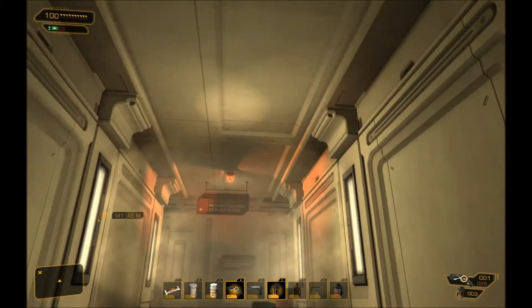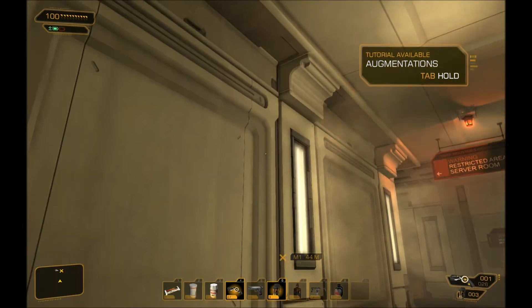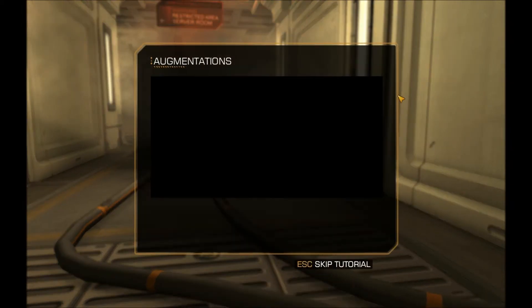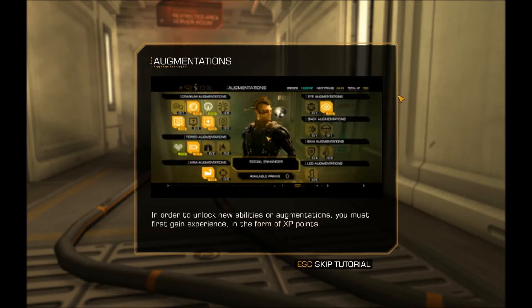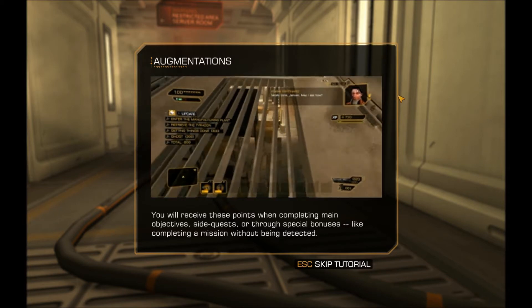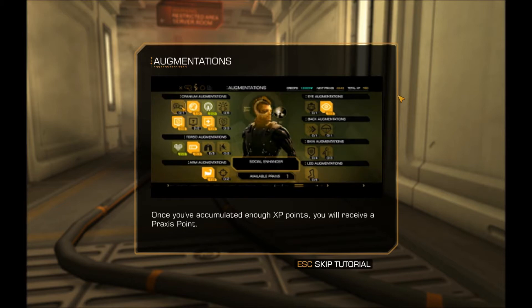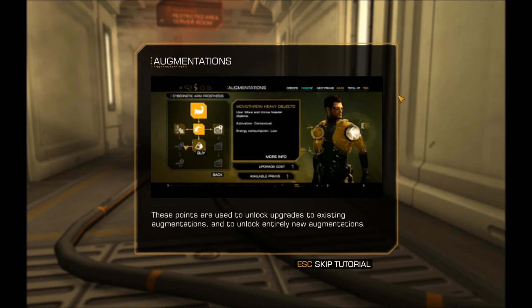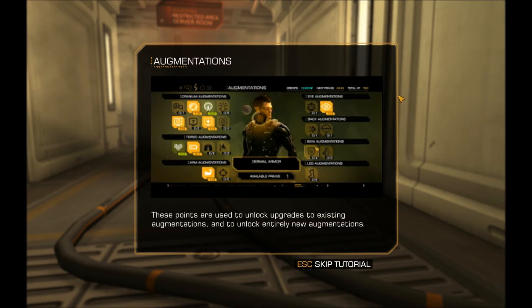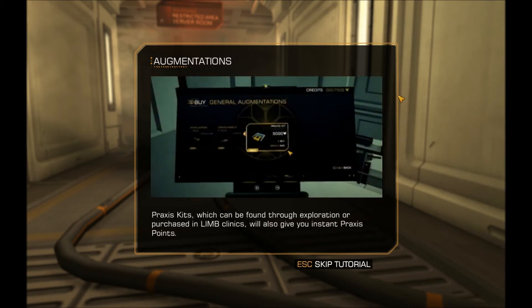Warning. Restricted area. Server room. So this is the new level. Tutorial available: Augmentations. In order to unlock new abilities or augmentations, you must first gain experience in the form of XP points. You will receive these points when completing main objectives, side quests, or through special bonuses, like completing a mission without being detected. Once you've accumulated enough XP points, you will receive a Praxis point. These points are used to unlock upgrades to existing augmentations and to unlock entirely new augmentations. Praxis kits, which can be found through exploration or purchased in limb clinics, will also give you instant Praxis points.